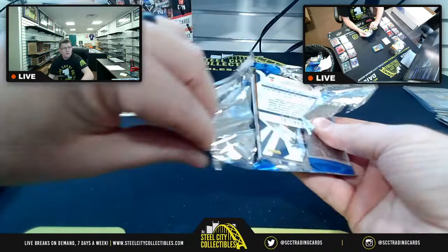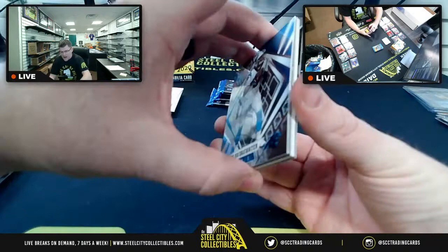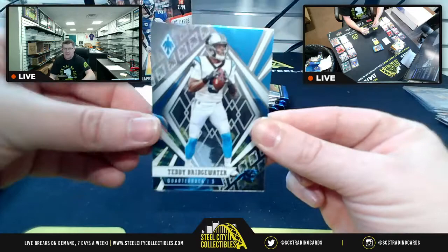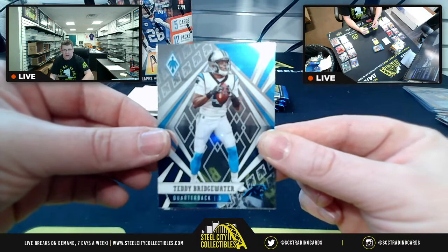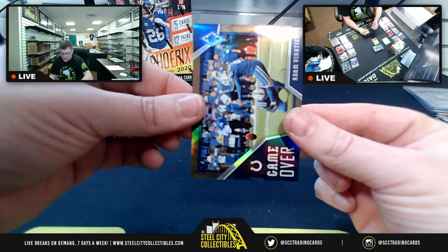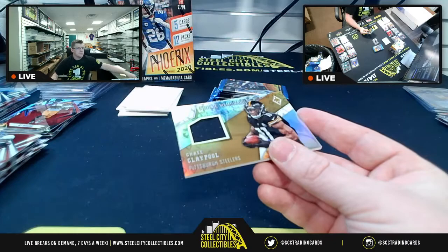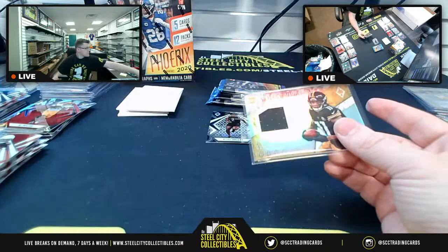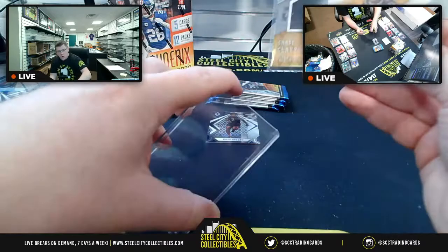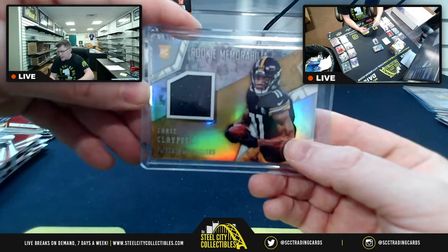Host discusses product comparison: Mosaic, Spectra, or Phoenix XR. He currently likes Phoenix best for bang for your buck, but also really likes Spectra. Teddy Bridgewater, Kenyan Drake, Game Over Adam Thielen. Then Olin gets 66-of-100 rookie memorabilia for Chase Claypool for AFC North.